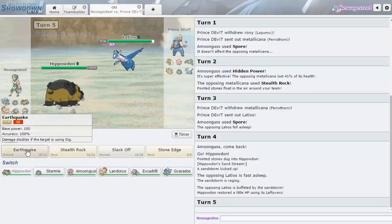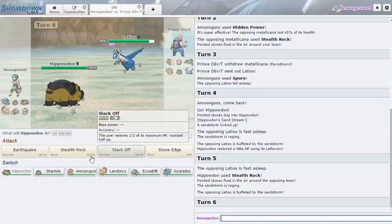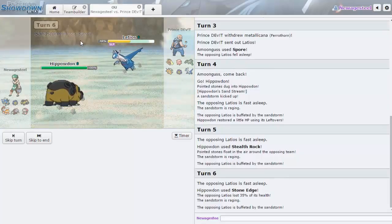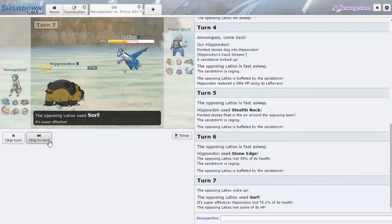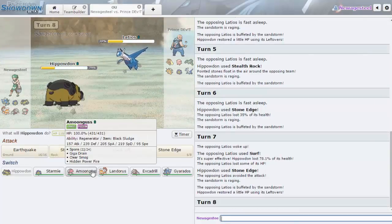I really want my Rocks up, but I don't like Latios potentially waking up. Getting the sleep on Latios was really nice. I don't want to switch into a Draco so I'm going for Stone Edge — that's solid damage. Another one plus Life Orb plus Sand plus Stone Edge would have knocked him out, so that was really unfortunate that we had to miss.